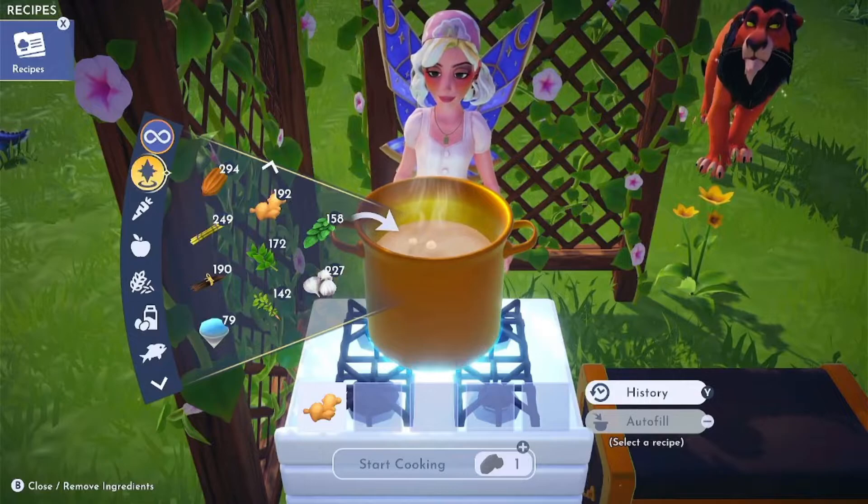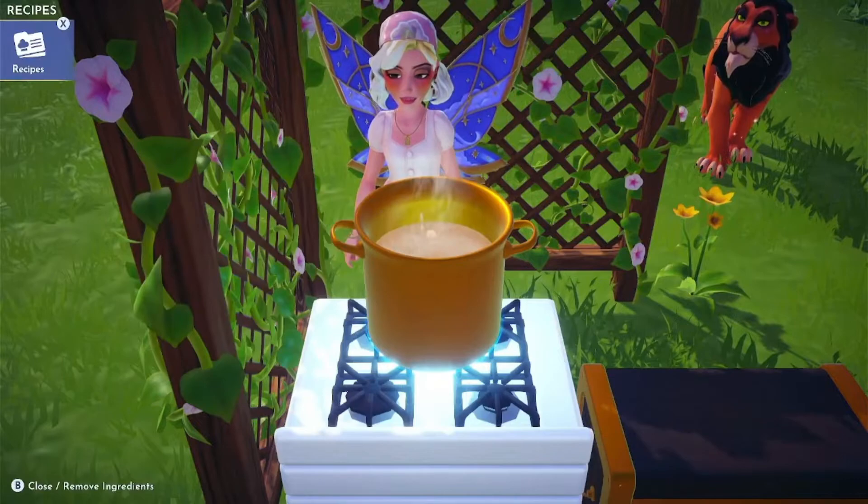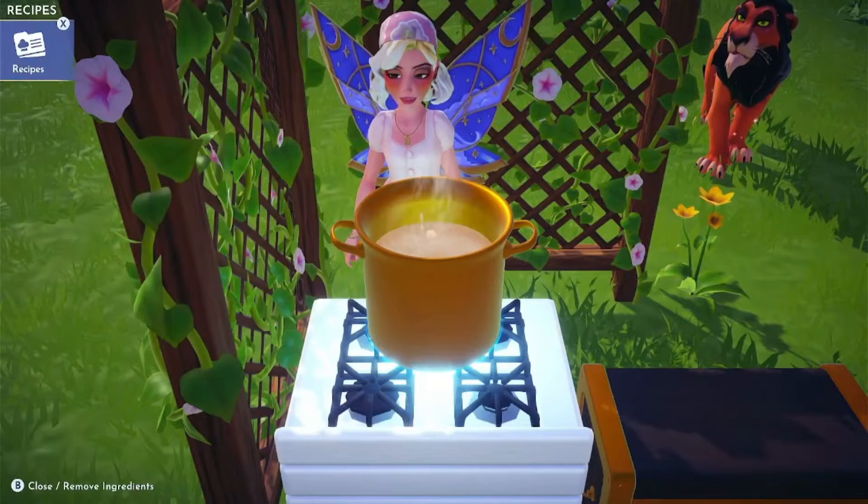Add your sugar cane to the pot along with the dried ginger, and our last ingredient is vanilla. If you don't have any, run up to Sunlit Plateau and harvest some. Hit the plus sign to start cooking and voila! You have your extra fizzy root beer and you're ready to get on with the rest of Scar's Quest.